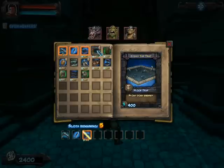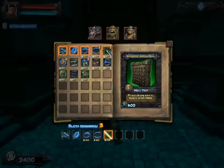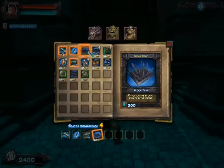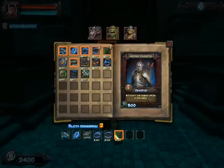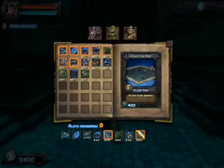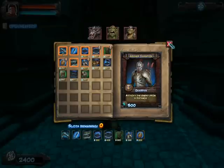Bladestaff, Spike Trap, Tar, Extended Aero Trap. Should I take the Wind? I'll take the Wind Belt just for the hell of it. Spikes. And this time we'll take the Archer Guardian. That should work out quite well.